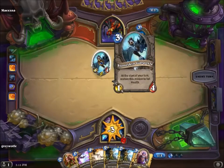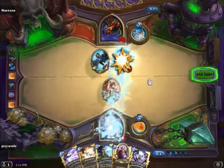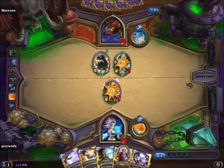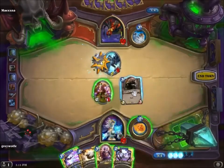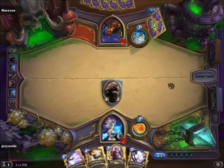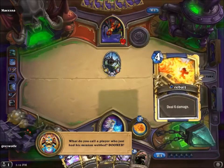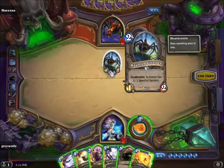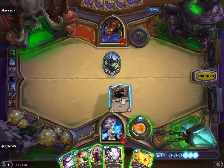We haven't seen this guy before — at the start of your turn he restores himself to full health, which is a problem, but not a big one, so we're gonna kill him. Also a problem. The Haunted Creeper has a 1/2 stat with Deathrattle — when you kill it, it becomes a pair of 1/1s. This would be an issue if it weren't for the fact that it's easy enough to keep under control.